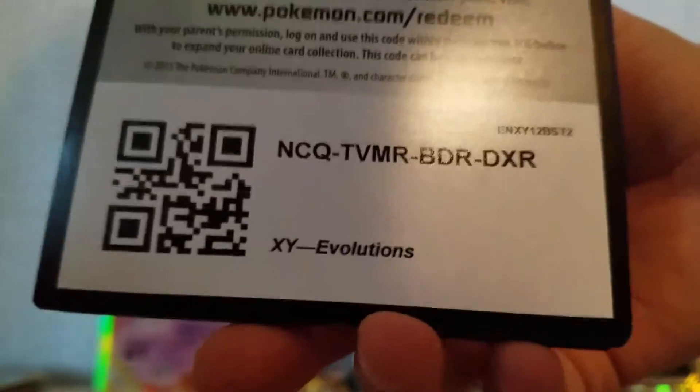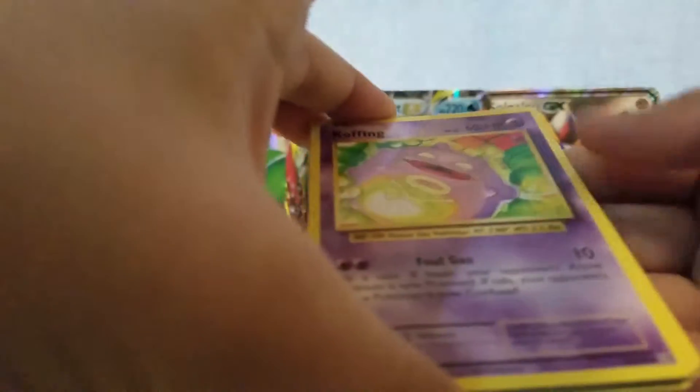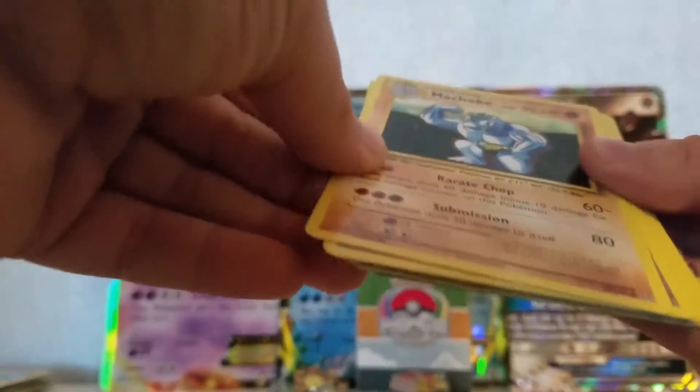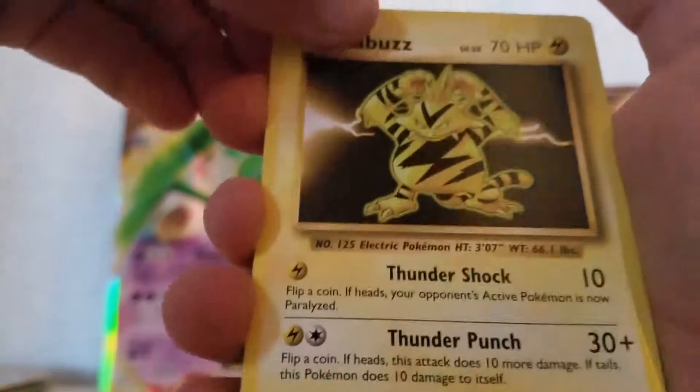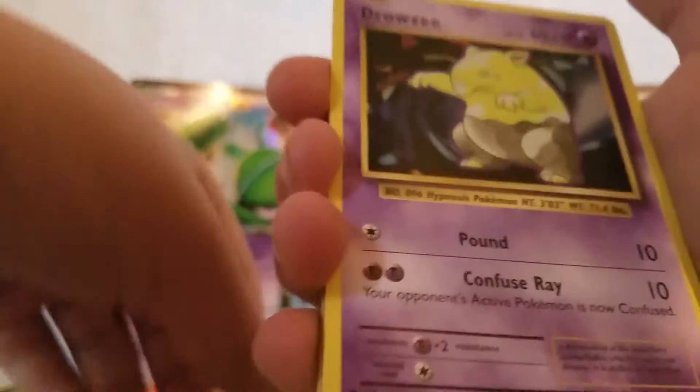Here's the code. Let's get right into it - I'm going to hate when Sun and Moon comes out because you're going to do four instead of... oh, they're upside down. So we got Koffing, Machop - I'm going to move you straight in the middle, Machop - Double Colorless Energy, Rattata, Electabuzz, Magikarp, Drowzee, Caterpie, ooh Nidoking BREAK, and a regular rare Arcanine. Nidoking goes right there.